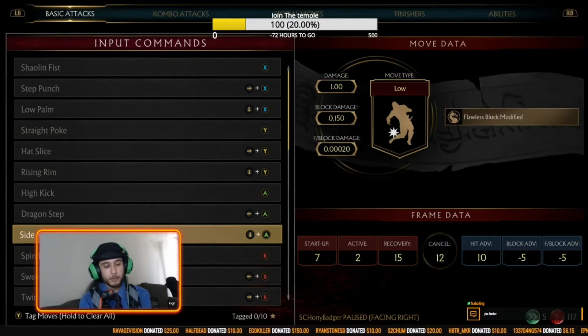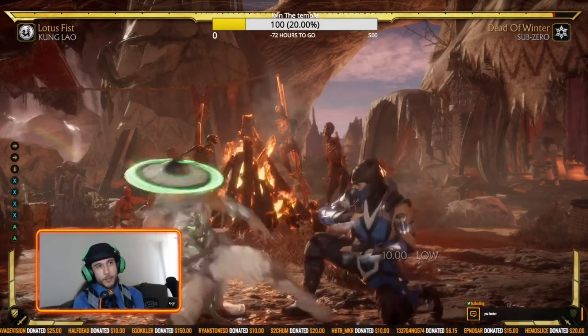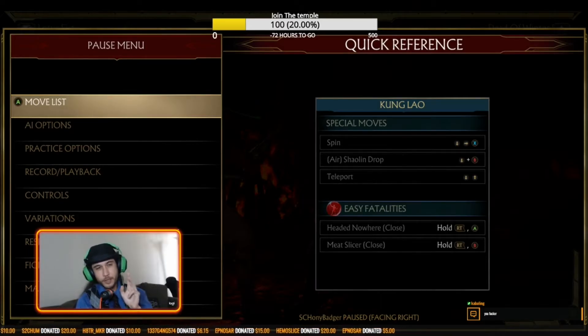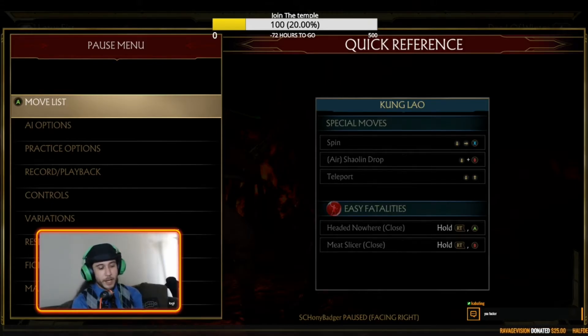The difference is how you can block. If you do a down one, he can stand block or crouch block and it'll go through. If I do a down three, he has to crouch block it. Down threes do less damage, but they have a little bit better range and they're low. Down one: sometimes faster, less range, but more damage. Down three: sometimes slower, more range, but less damage. In the case of Kung Lao, down one has less range, more damage. Down three has more range, same speed, but one frame less of frame advantage — which can change up the kind of jailing setups you go for.